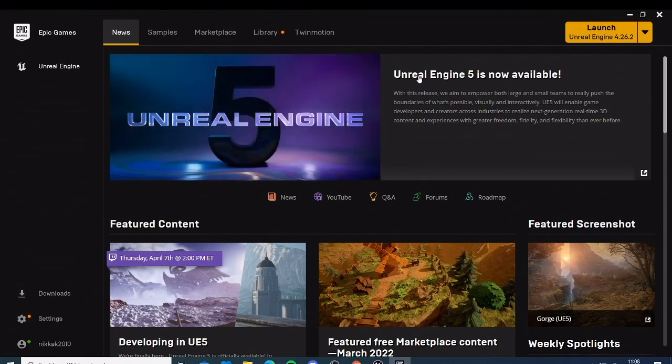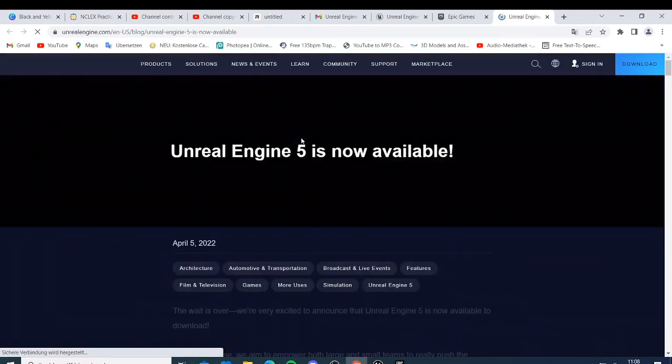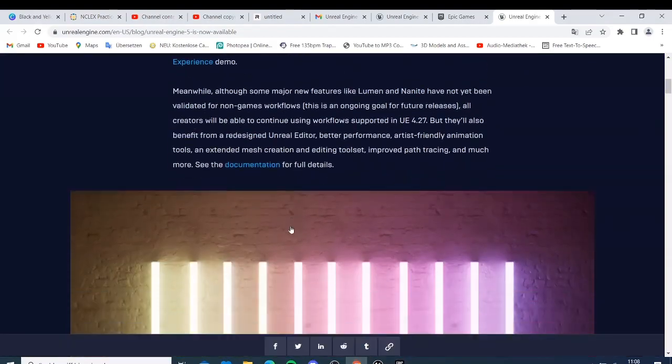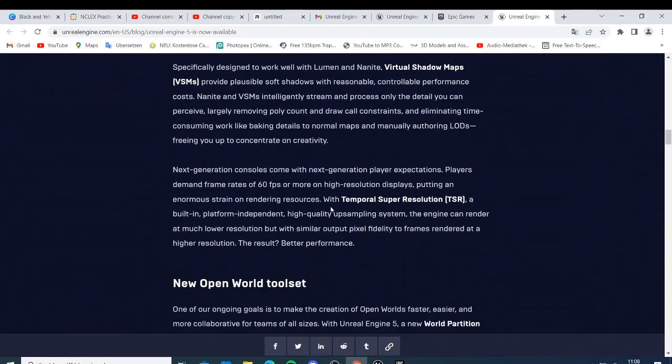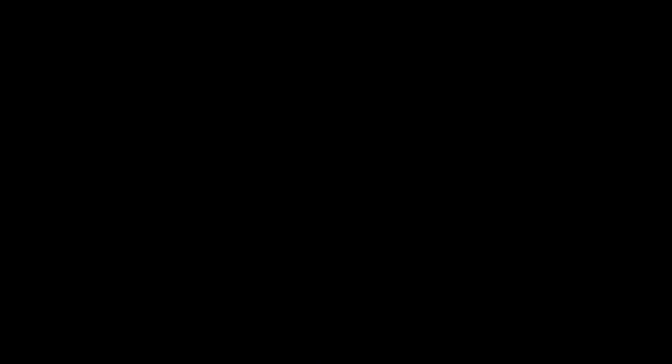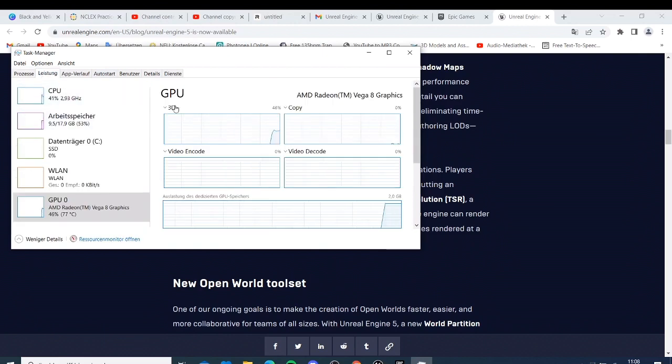There's a big difference between this engine and what we expected from Epic Games. If you go to the requirements, they were talking about using GPU VRAM and they were recommending 16 GB VRAM. If I just try to open my Task Manager, you will see the GPU I'm using right now — it's not too much.